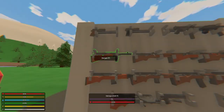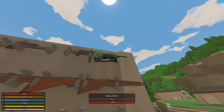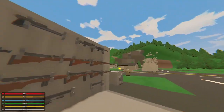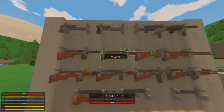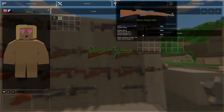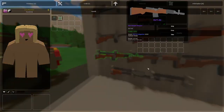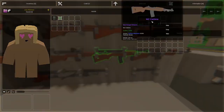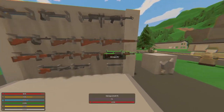There's also the PPSh-41 — both of those are SMGs. Moving on to rifles: the M1903 Springfield is the South Korean NATO one, and the Mosin M91 is the North Korean one. The M1 Garand is the South Korean one, the SVT-40 is the North Korean one. The M1 Carbine is obviously the NATO one, and then there's the M2 Carbine as well. That covers all the rifles.